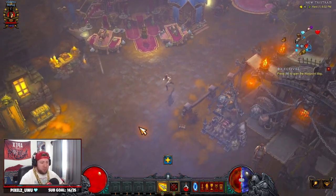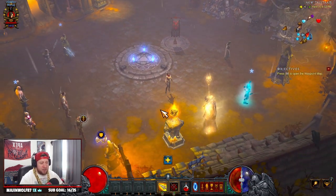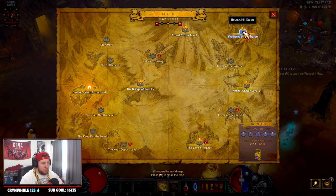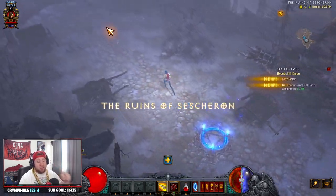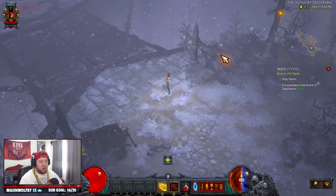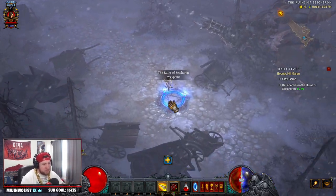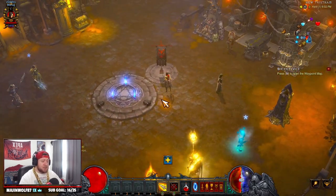Now that we have both of those leveled to 12, we need to get our Kanai's Cube. To do this, go to Act 3, go to the Ruins of Sescheron, and it's going to be on level 2 of the Ruins. Go through, get to level 2, unlock the Kanai's Cube, and then go back to town — pretty easy. That's the first place you're going to want to go.